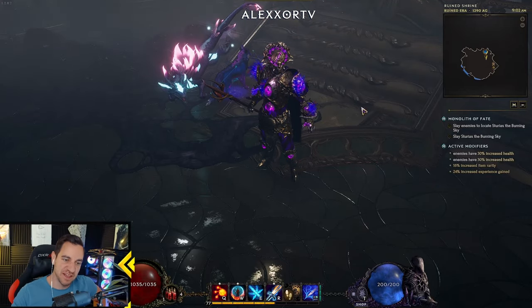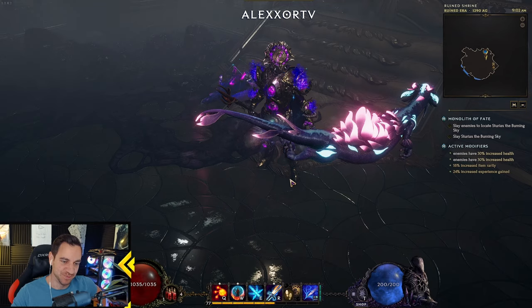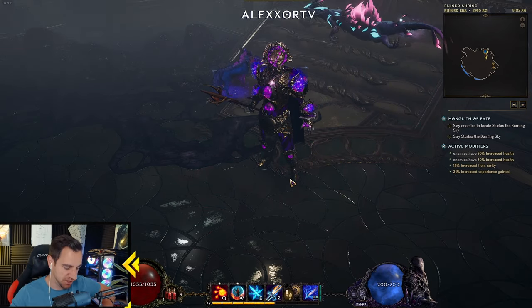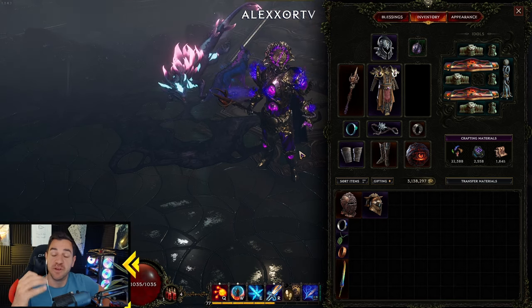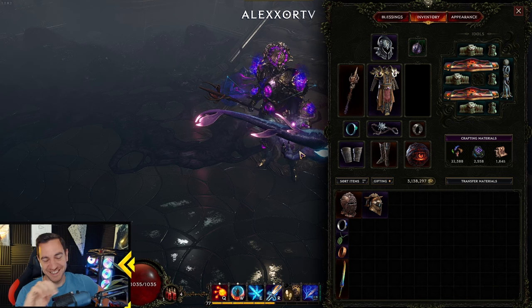Greetings, gentlemen. It's Laxor again with another very fancy build. This one is a fancy one. Let's just show you what it is. This is the Volcanic Orb Void Damage Spellblade Mage. That's a weird thing, I know. But we actually managed to make it good.